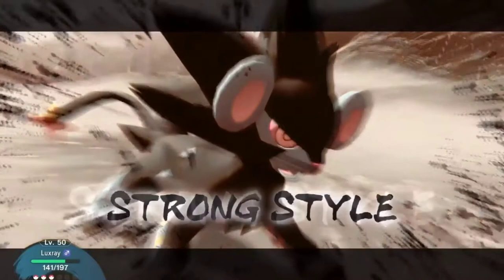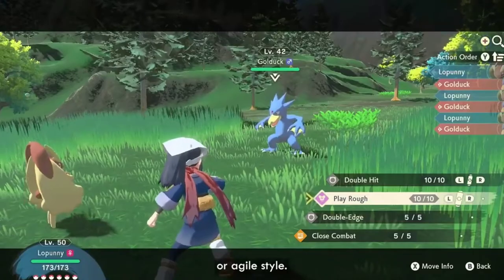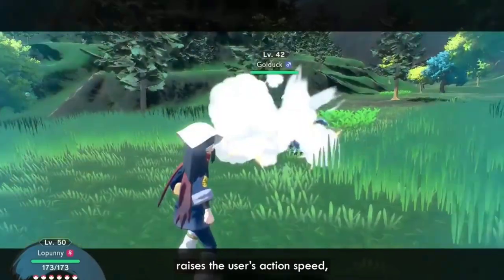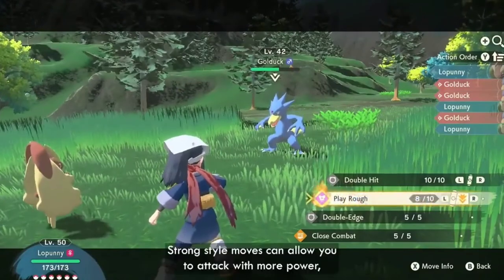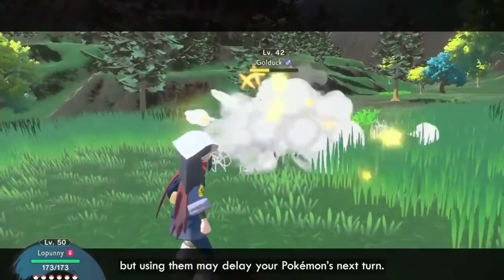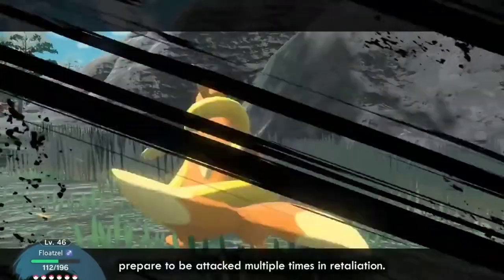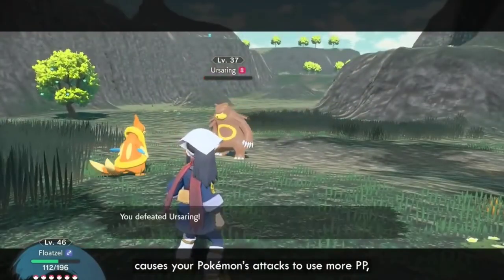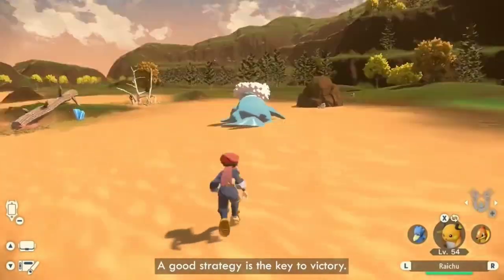Those two styles are Strong Style and Agile Style. Using a move in the Agile Style raises the user's action speed, which may make the user's next turn come sooner at the expense of reducing the move's power. Strong Style moves can allow you to attack with more power, but using them may delay your Pokémon's next turn. If an enemy can withstand one of your Strong Style moves, prepare to be attacked multiple times in retaliation. Using Agile Style and Strong Style moves in battle causes your Pokémon's attacks to use more PP, so be careful when planning your battles. A good strategy is the key to victory.